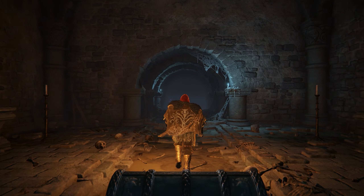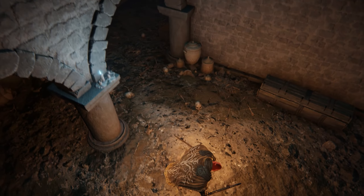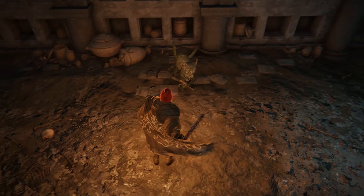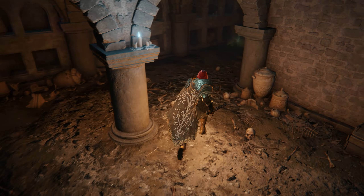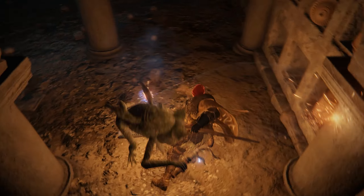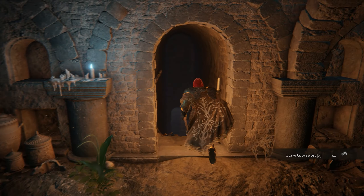When you come out the other end, you're still in version A of the dungeon. Head down the steps directly ahead and drop down off the ledge. Do a 180 to pick up a second Grave Glovewort 6 tucked in the corner under the stairs. But beware of the fanged imp lurking in the shadows, which inflicts the blood loss status effect with each attack. After dealing with another two fanged imps on the other side of the room, which drop down from the archway ceiling, pick up a Grave Glovewort 5 by the southern exit.